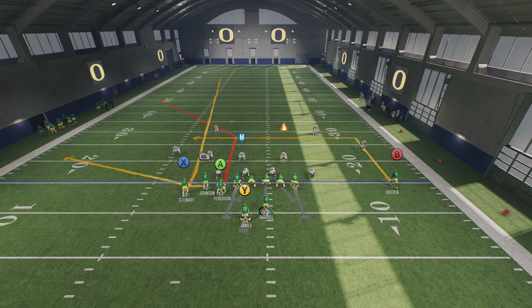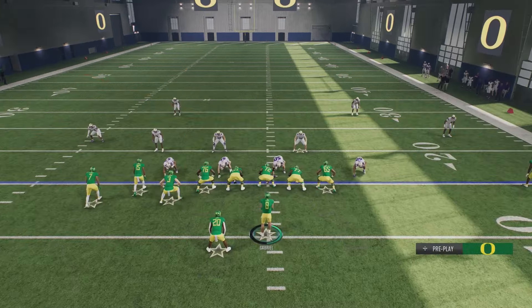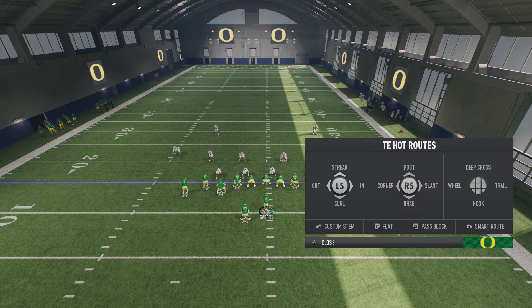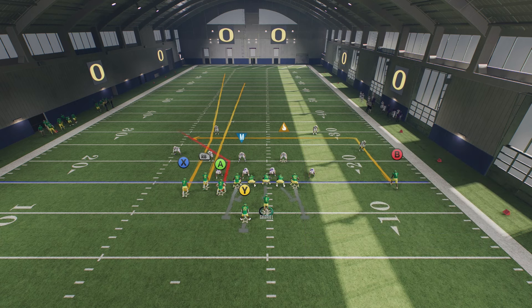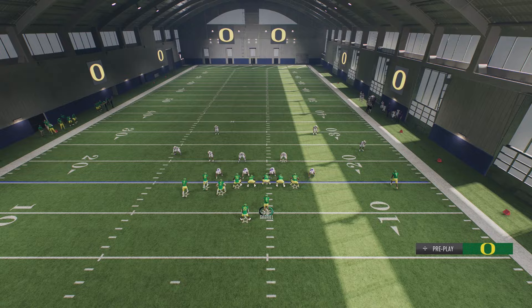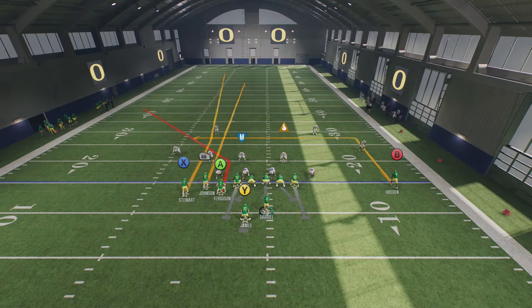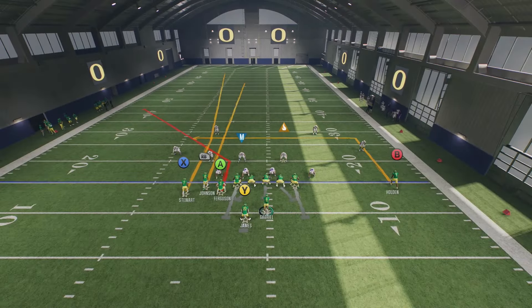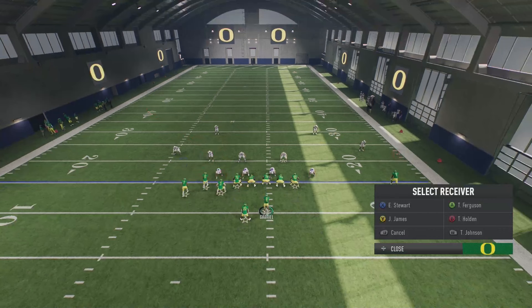If you're on the right hash, you want your bunch to the left side. If you're on the left hash, you want your bunch to the right side. You're going to smart route X, put RB on a streak, and you're going to stem the corner route from the tight end all the way down — because this is what's going to make the cornerback on that deep blue react and pull him away. We'll be able to lead the ball all the way to X, basically towards the direction and slightly over to the sideline.